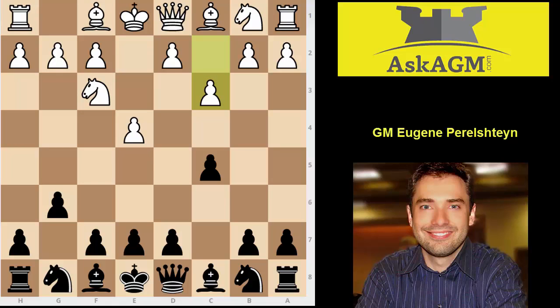Here after the move c3, you play a very unnatural move if you want to play g6. On move 2, you now play the move knight c6, which is already a slight inaccuracy.